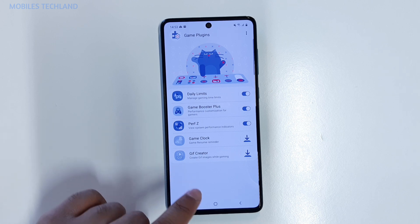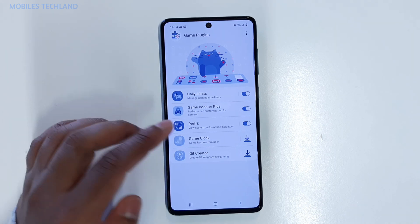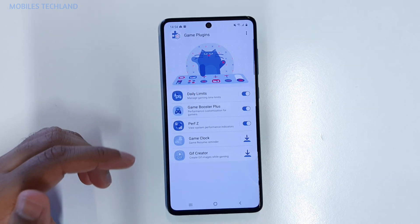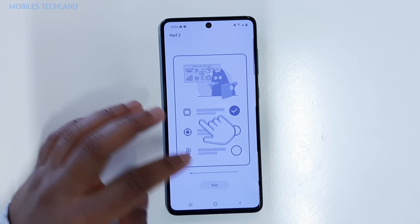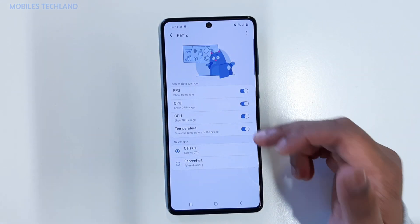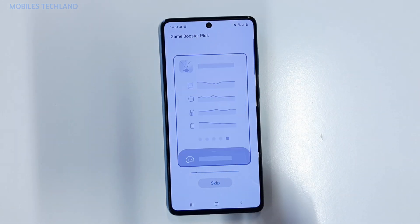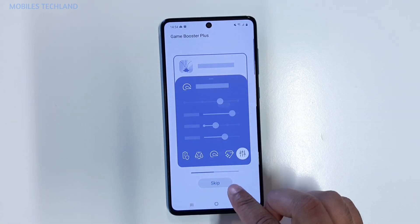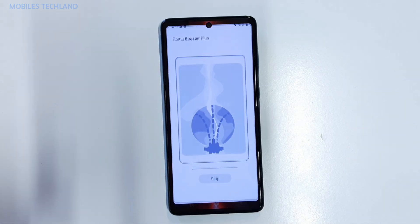I've installed three of these options. You can install the others if you want, such as Game Creator, Game Clock — which gives a reminder every time you want to play a game — and Daily Limits, which manages your playtime. If you're addicted to a game, you can use this to prevent yourself from playing too much. There's also PerfZ, which shows the performance of your game including frames per second, CPU, GPU, and the phone temperature. Finally, there's Game Booster Plus, which is the main one you need to get extra frames per second and extra speed while gaming.